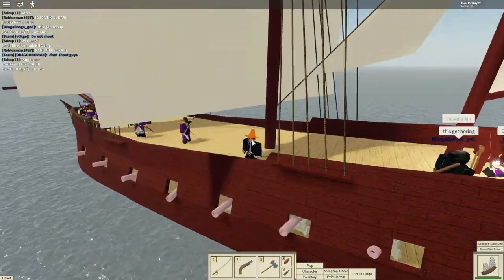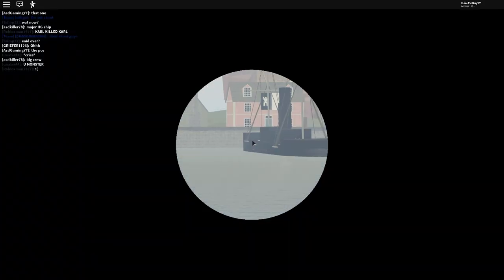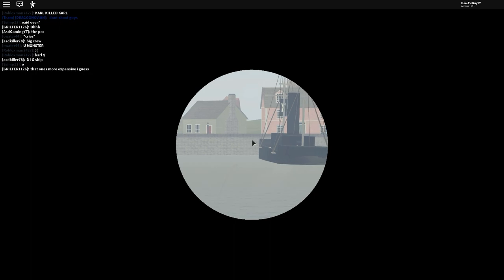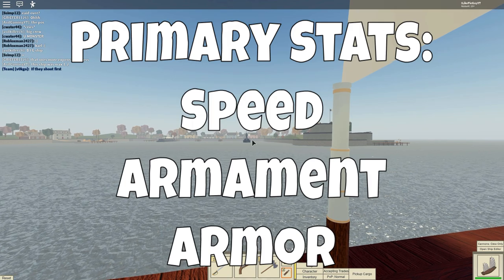Now that we have the grading system, what stats are we going to be grading? First, we're going to be looking at the three most important stats of any ship — I like to call them the primary stats: Speed, Armament, and Armor.